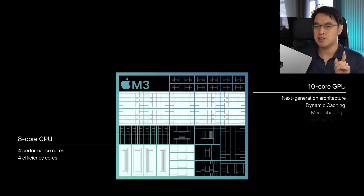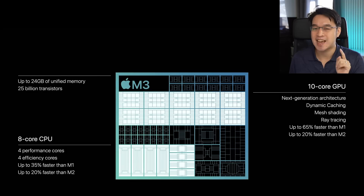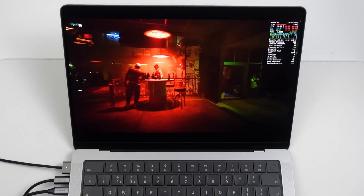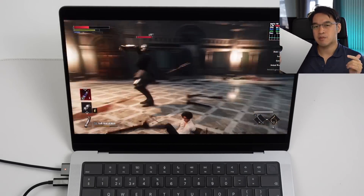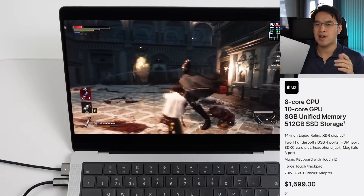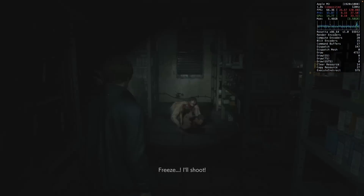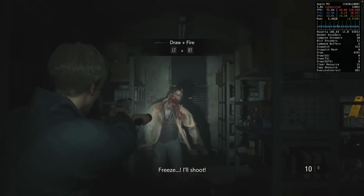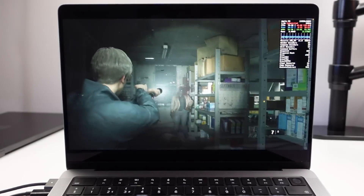This M3 has 8 CPU cores with 4 performance cores and 4 efficiency cores, and it contains 10 GPU cores. We're going to be pushing the absolute limits of what gaming performance is possible on this low-spec machine. Controversially, it only contains 8GB of RAM, which is a little bit low. Today we're checking out whether 8GB of RAM is actually going to be viable, or whether you should be upgrading to 16GB or more, or even getting a completely different M3 chipset.